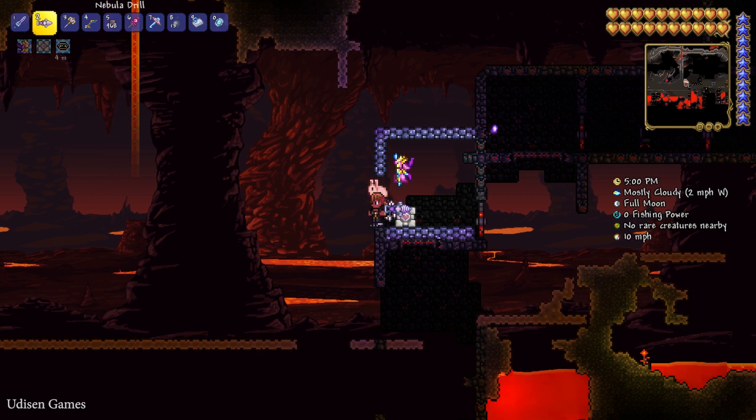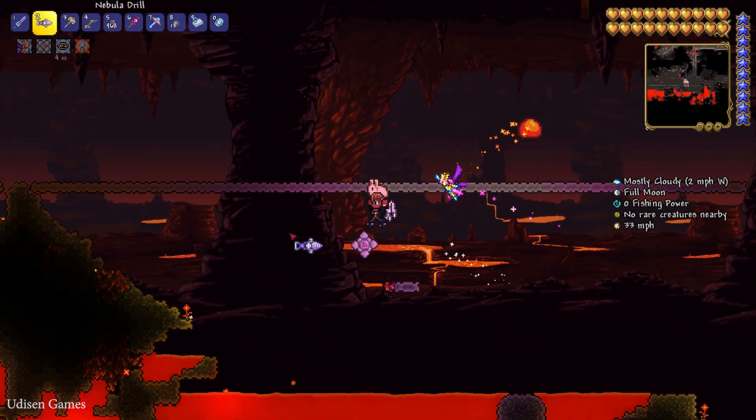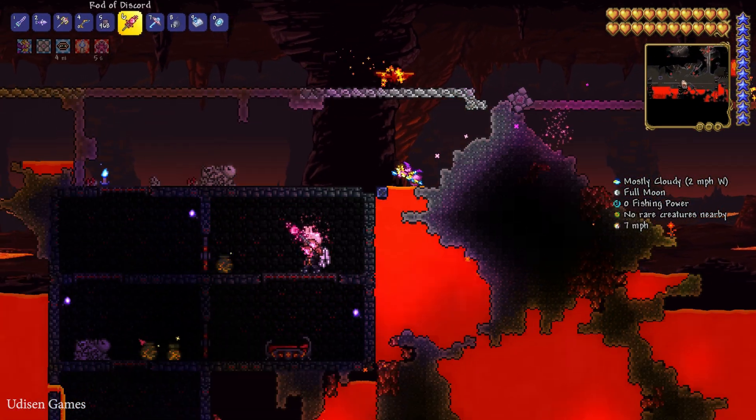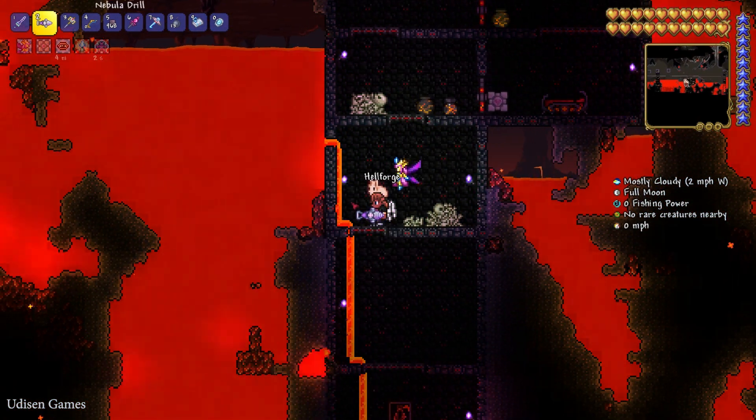Also, go to the Underworld, and here find different underground abandoned structures. Inside the structure it is very common to find a hellforge, which looks like a brick hellforge.